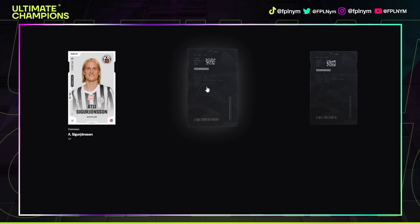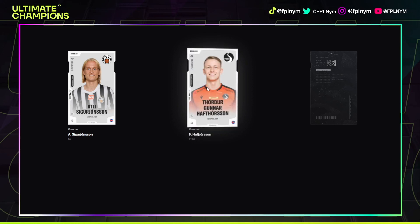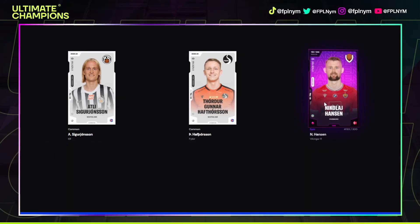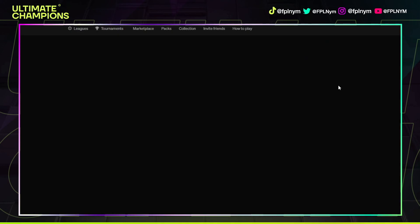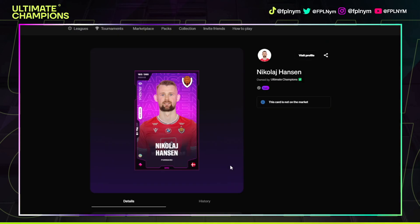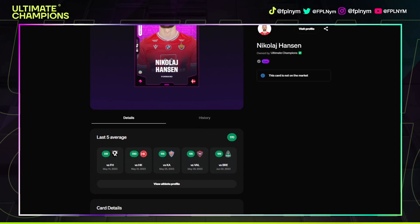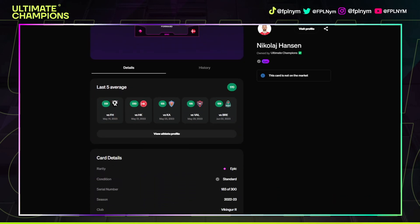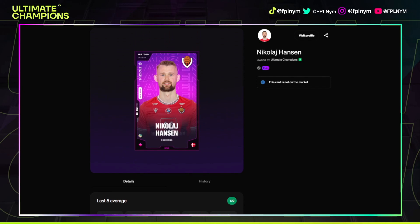We've got three cards by the looks of it and we are looking good. Oh hello, we have an epic! Fantastic — I was not expecting that in this particular pack but I am extremely happy with it. I don't know much about this guy, let's take a quick look. Oh nice, 170 average. That is pretty cool. I am happy with that — looks like we might have got a particularly good one there.